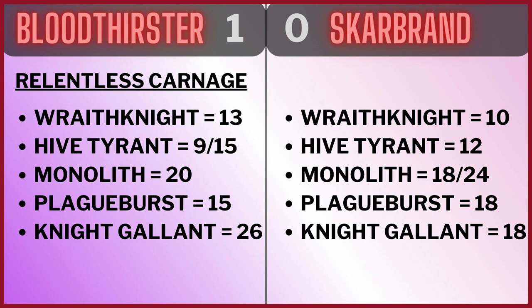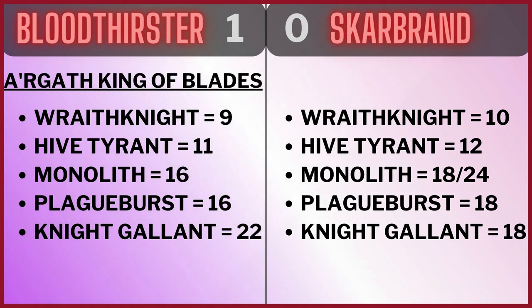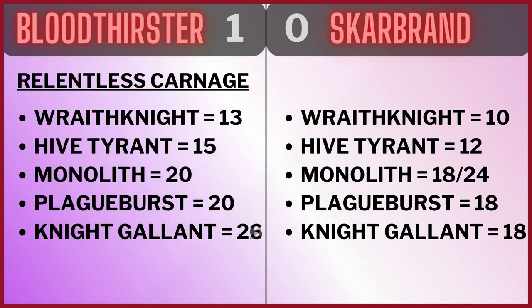It's very, very even overall. But when you factor in the Bloodthirster's Relentless Carnage ability, the damage scales tip slightly — it nearly wipes out a Monolith on its own, killing absolutely everything. The Wraithknight takes big hits, the Knight Gallant is done. With the enhancement and Relentless Carnage, the Bloodthirster is averaging 13, 15, 20, 20, 26 wounds across those targets. Insane damage output for a 300-point model. The Bloodthirster takes the damage round — it's going to 2-0.